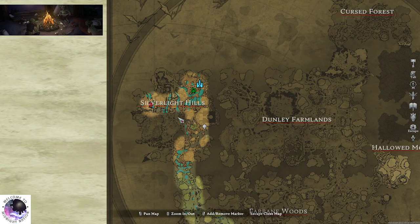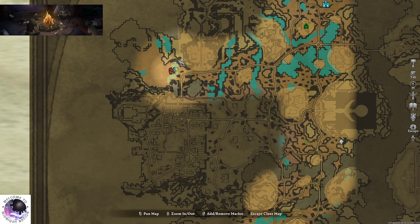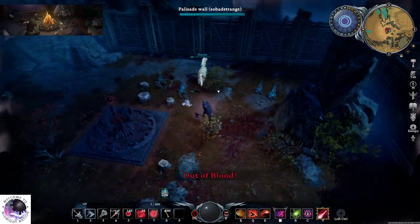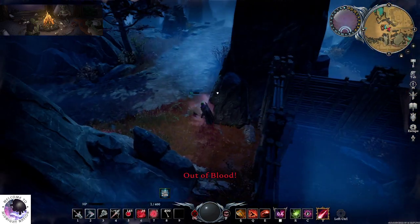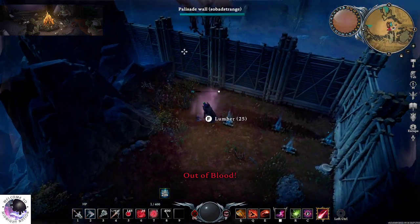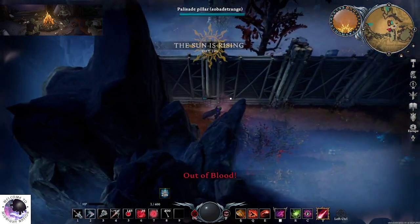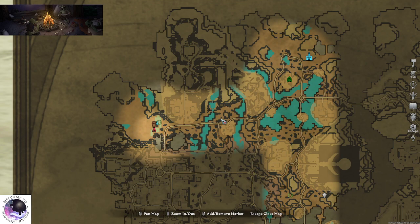Pulling up the map here, you can see we're in Tier 3 — Silverlight Hills, the last area of the game. What I've done here is put my castle heart down and built a wall which completely blocks off this choke. There's actually no way into this spot on the map because we've only had to put up a couple of walls here. By blocking off this area, we have effectively given ourselves this entire territory in the game.